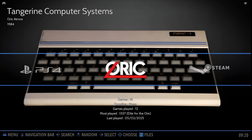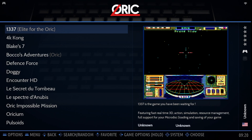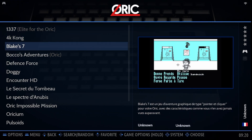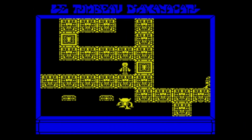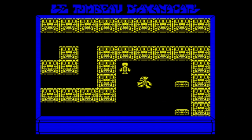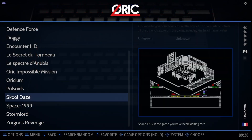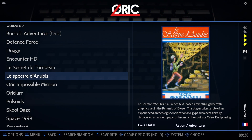Next, we've added an Oric Atmos emulator to Batocera. The Oric Atmos launched in 1984 by Tangerine Computer Systems as a budget-friendly home computer — significantly cheaper than many of its competitors. Under the hood, it packs a 1MHz CPU and up to 48KB of RAM, with a built-in Microsoft BASIC that made it super easy for hobbyists and budding developers to write and share their own code. And here's a little tidbit: it was on this very machine that developer Eric Chahi got his start — the same creative mind behind the fabulous Another World.